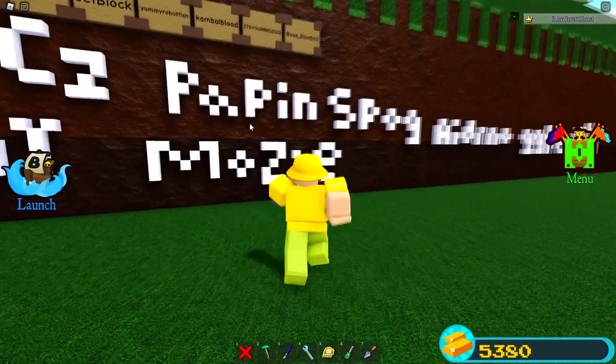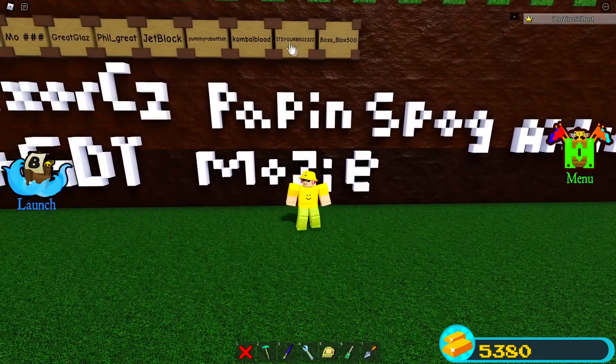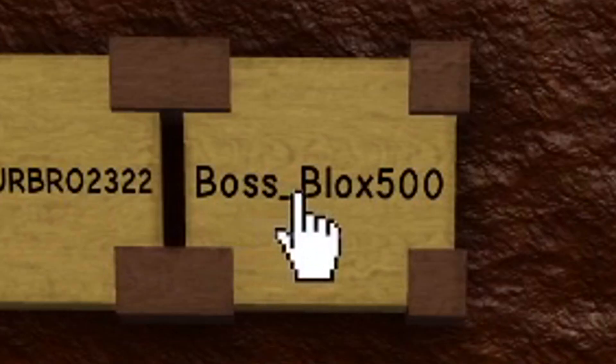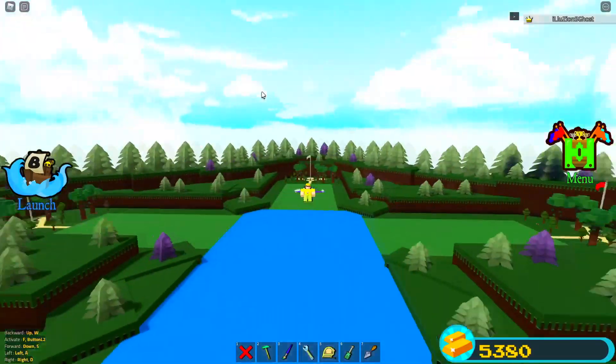Leave a Roblox name in the comments below. The people that we just added are: It's Your Bro, 2322, and Boss underscore Blocks 500. Congratulations to those people!